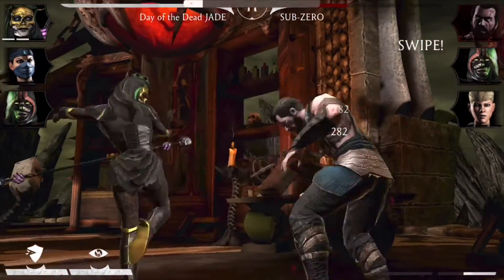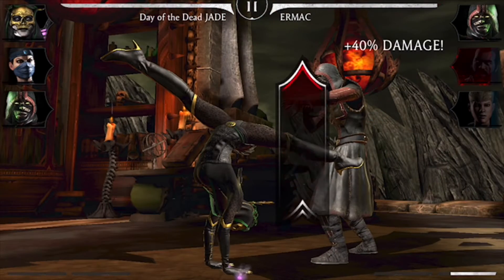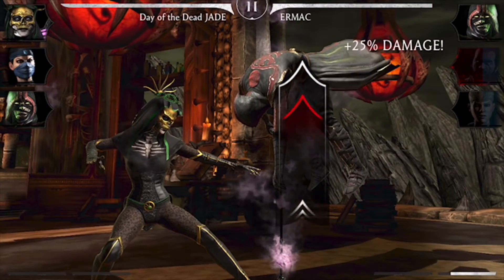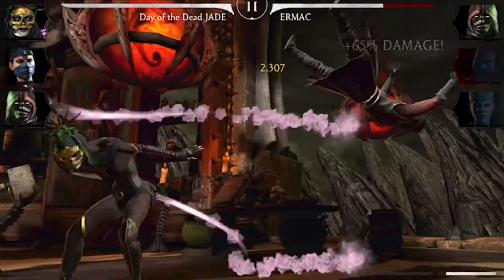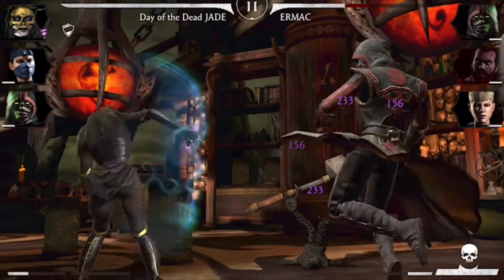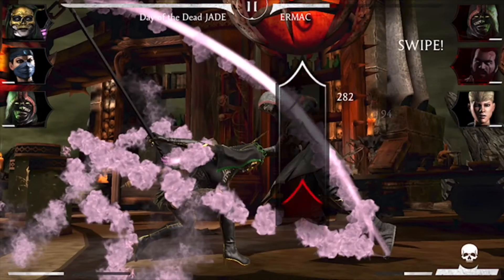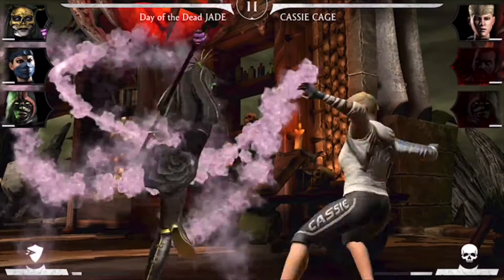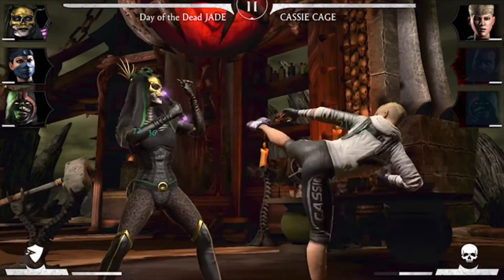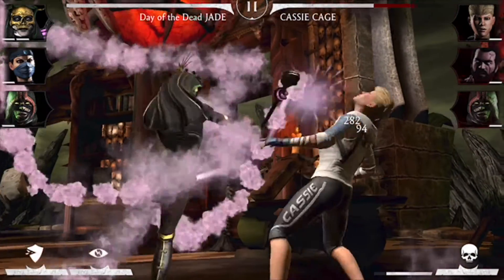I have just destroyed Sub-Zero with this X-ray — watch how much damage it does. That was over half of our max health. Now you might be like, oh Casey, one problem though: you used the diamond character. Yeah, I know.